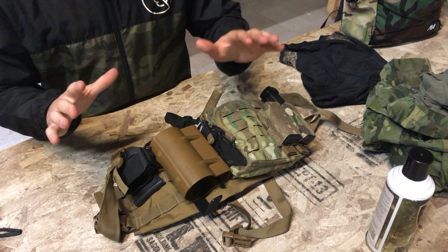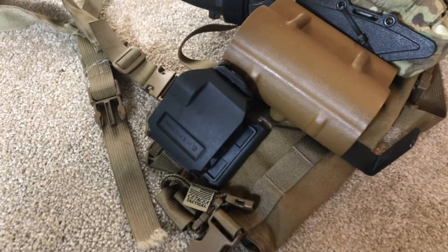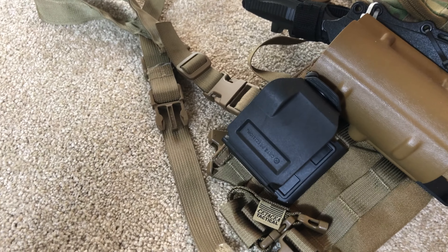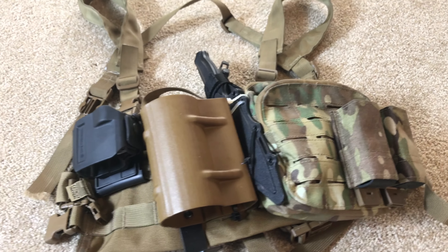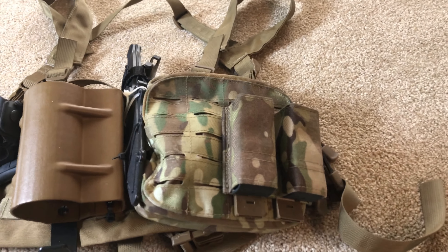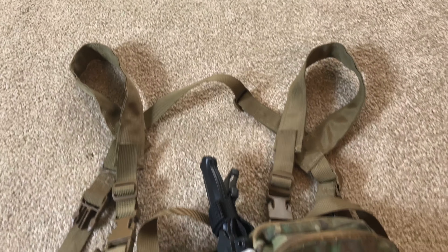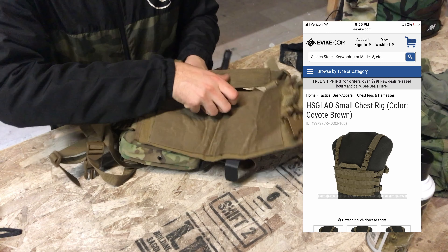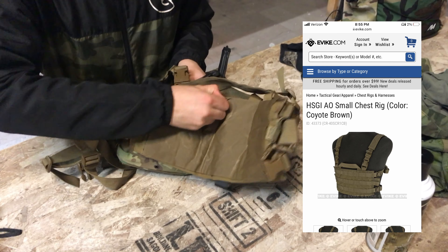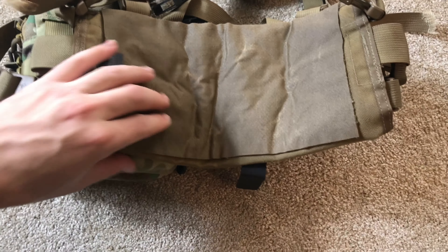Now I'll go over the chest rig I run. It's a pretty basic setup — it may look complex but it really isn't. It's an HSGI AO small chest rig, and it's absolutely amazing. It has a MOLLE system all the way across it, and if you want to put a dangler you can because it's Velcro in the back, so you can Velcro attach it with the dangler hanging right here.